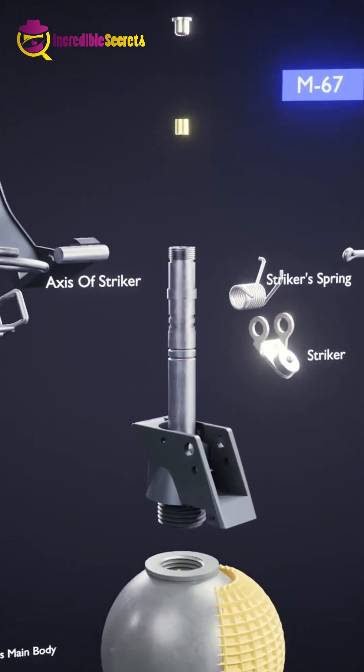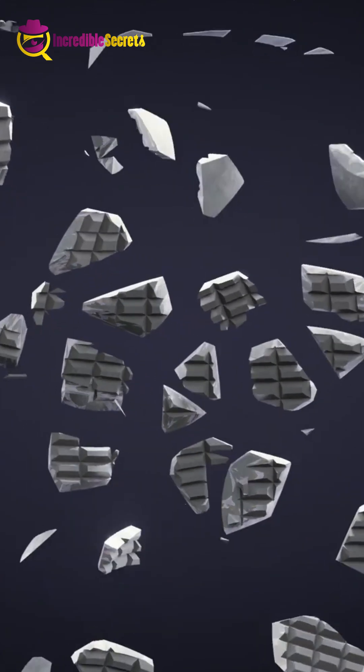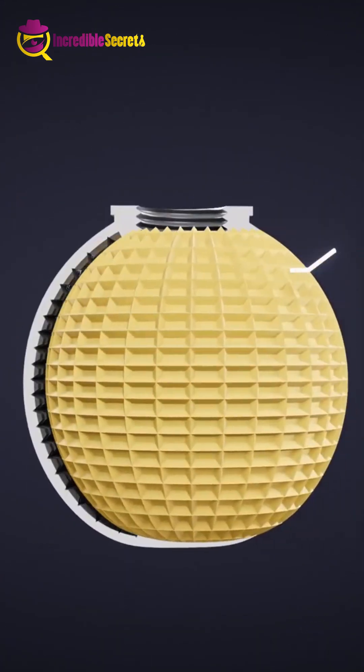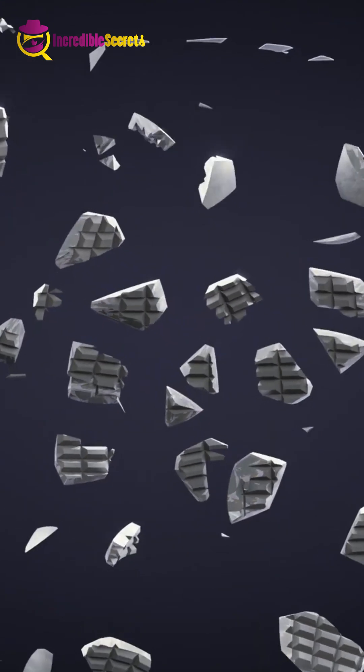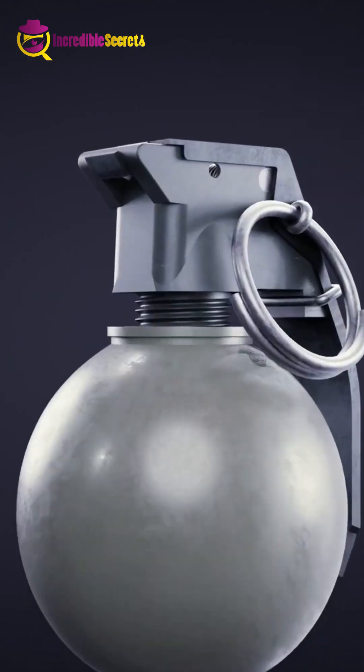A grenade is made up of small components, and its outer body is made of steel. After the grenade explodes, this steel causes destruction. Inside this steel is TNT or RDX explosive, which tears even this strong steel core to pieces.